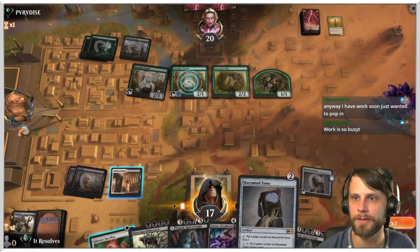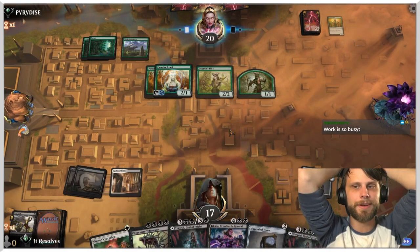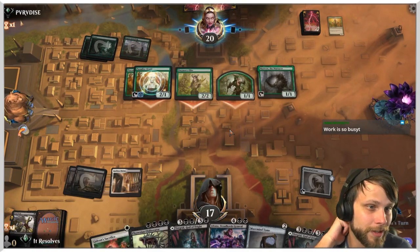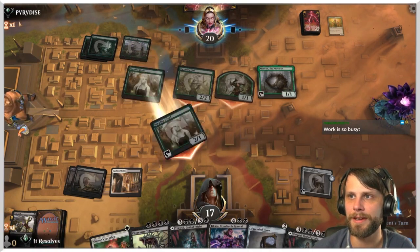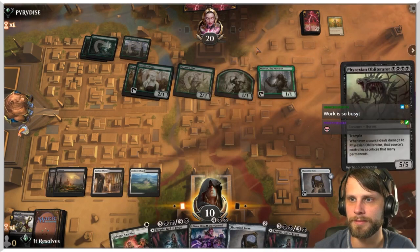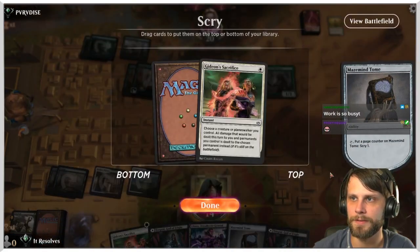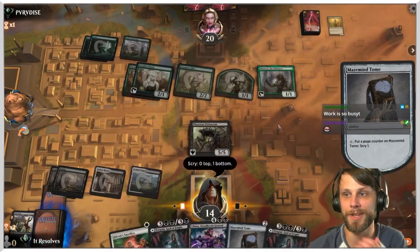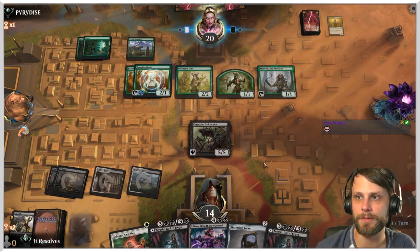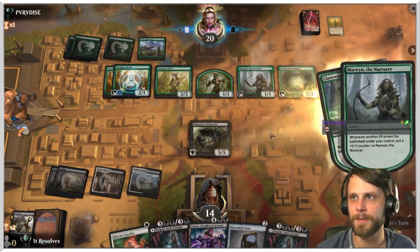I'm gonna play Mazemind Tome. We just don't have lands guys, and we don't have a sweeper either. The only plus side is this looks like the mono-green version, which means they have zero removal. There's the land — a little too late but it is what it is. The four life from Scry is going to come in handy. If they do attack we do just have Phyrexian Obliterator, so it makes it tricky for them to get a good attack in.